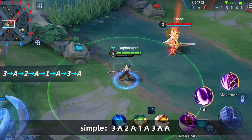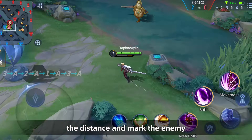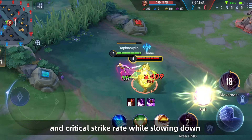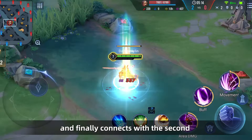Butterfly's combo is relatively simple: 3 → A, 2 → A, 1 → A, 3 → A. Accumulate three layers of Assassin Marks in advance and start with Skill 3 to close the distance and mark the enemy. Skill 2 increases attack speed and critical strike rate while slowing the enemy, and Skill 1 deals damage and grants a shield. Finally, connect with Skill 3 again to chase the target, interspersing normal attacks between skills to fill in additional damage.